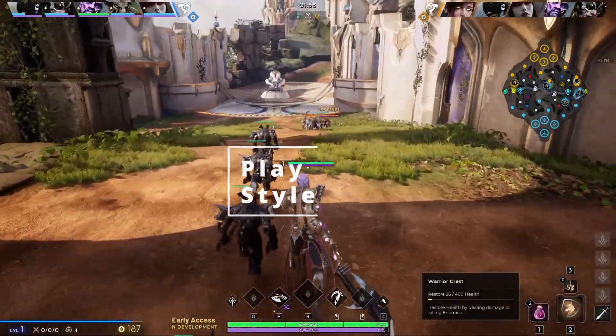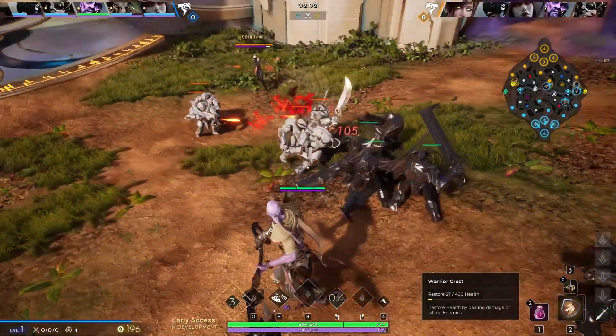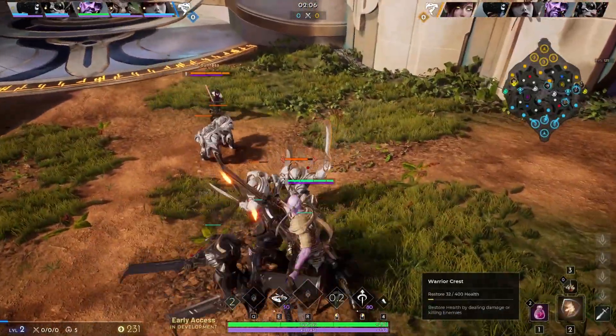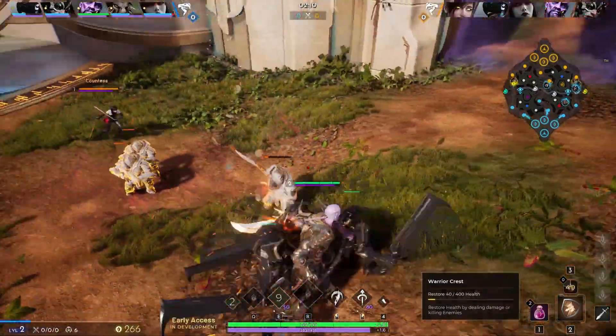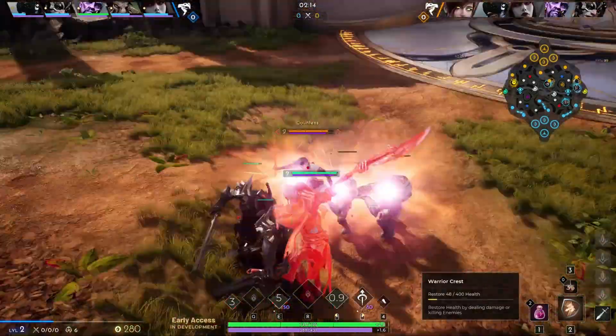Offlane is very prone to being ganked by the enemy jungler. This means your playstyle will have to be very passive aggressive, unless you know for certain where all the enemies are. The only time you should be pushing past the midpoint of the lane is when the enemy offlaner is completely gone or if you have someone there to support you.